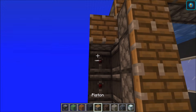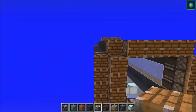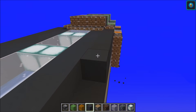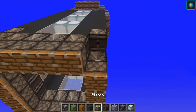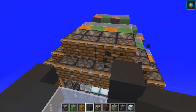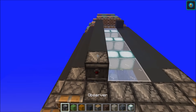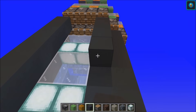Grab your observers and pistons. So that's how both of the sides are going to look. I want to show you how the roof of this build is going to look, so I'll go ahead and complete this area as well. Coming out of this block here and this one, you want a block of choice and you want to come out one, two, three, four, five, six, seven, eight, nine, ten, with an observer and a piston, and do the same thing right here.